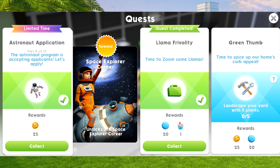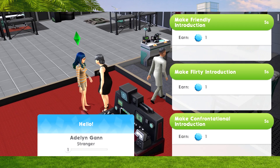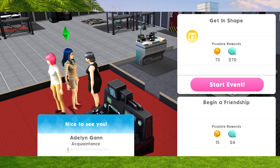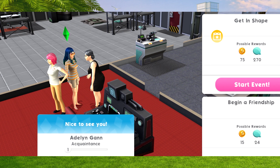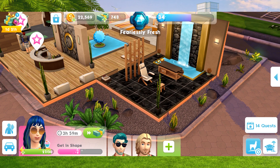For part nine, we now need to tap on a sim and complete the 'Get In Shape' event - getting all ready for the Space Explorer career. Let's find a sim and get friends with them. We'll get 75 simoleons and 270 relationship points. It takes 7 hours 59 minutes usually, or 3 hours 59 minutes when using cupcakes. I'm going to complete this event now.